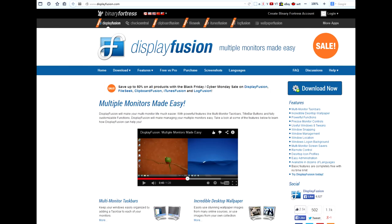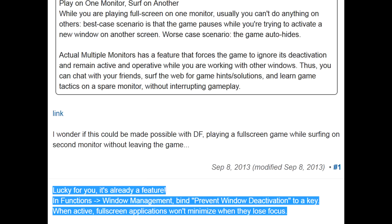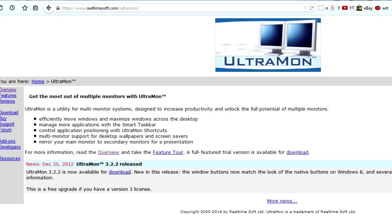Another similar app is Display Fusion. It has many functions, one of which is to prevent an active fullscreen game from closing when focus is switched away. So you can switch mouse and keyboard to a browser on another display without closing the fullscreen game.